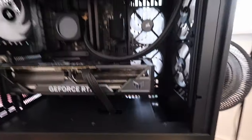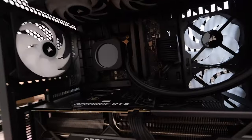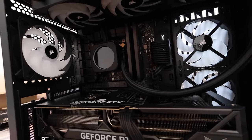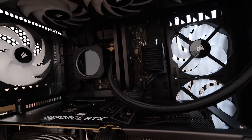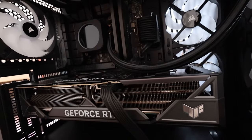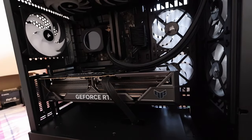So what is inside this PC? We have a 14th gen Intel i9 processor, we've got 64 gigs of DDR5 RAM, we've got a four terabyte M.2 drive, a four terabyte SSD, and a 10 terabyte hard disk drive.